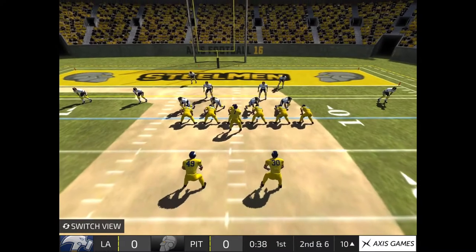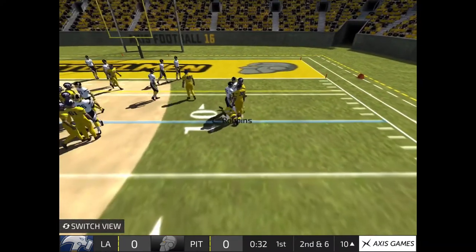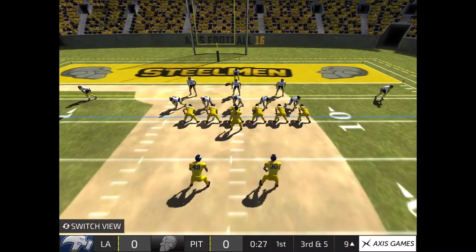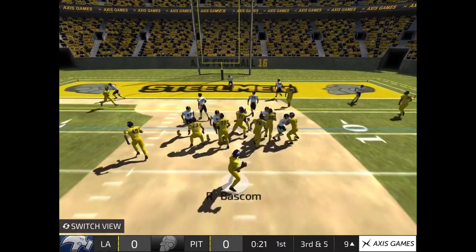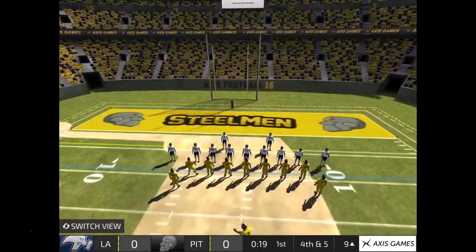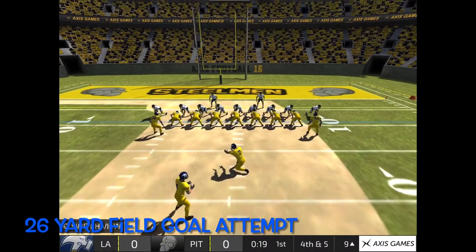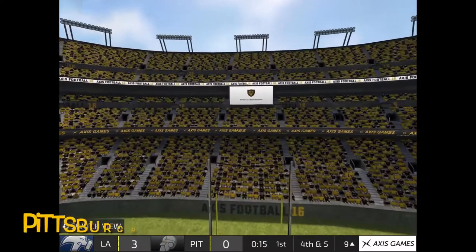Steps into the pocket and he's brought down. That brings up third down. Black 39, go! Finds a target. The coach sends in the field goal unit. The kick is up — and it's good!